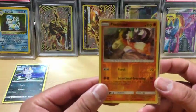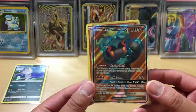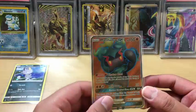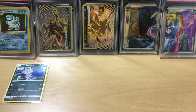Quick recap: we got a Persimian Reverse Holo rare and the Marshadow GX, so we did really well. If you guys enjoyed this video, please remember to leave a like, comment, and subscribe for more future videos. I'll catch you guys in the next one. Bye!